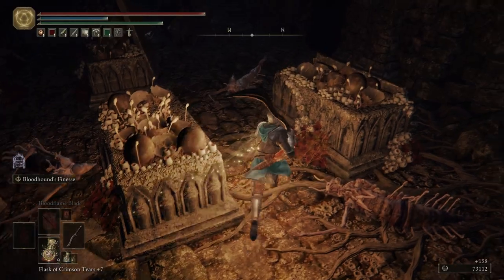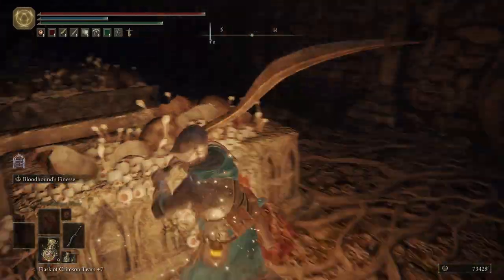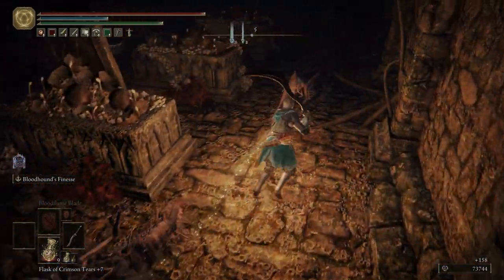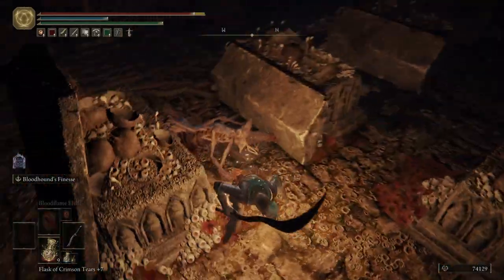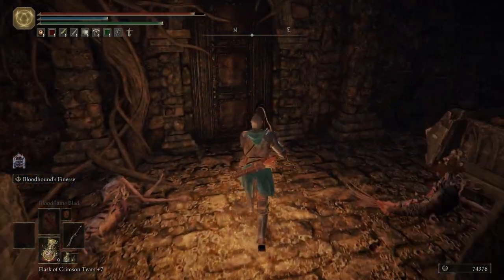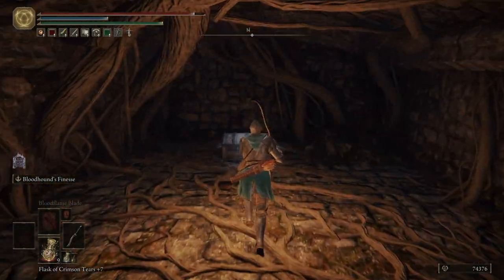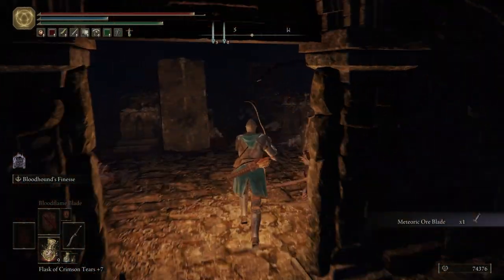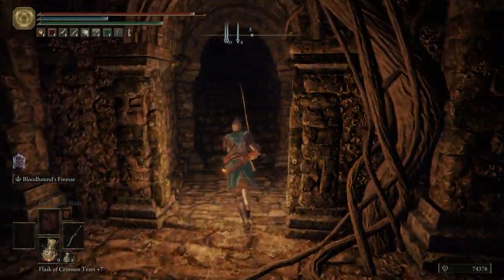I like to take out all these baby pests — it's revenge for having to deal with the adult ones that are really dangerous and can be annoying at times. That should be all of them. Go ahead and grab us a Meteoric Ore Blade — you can slam this into the ground and pull enemies to you. Really really cool.